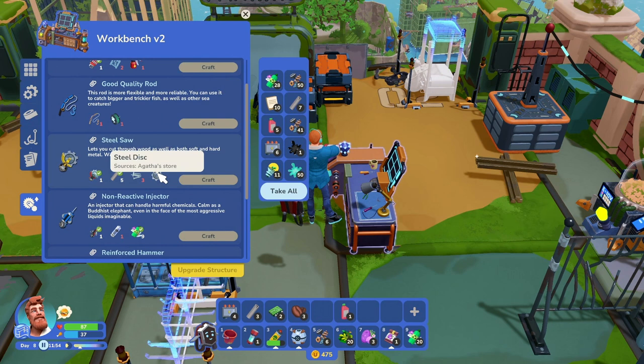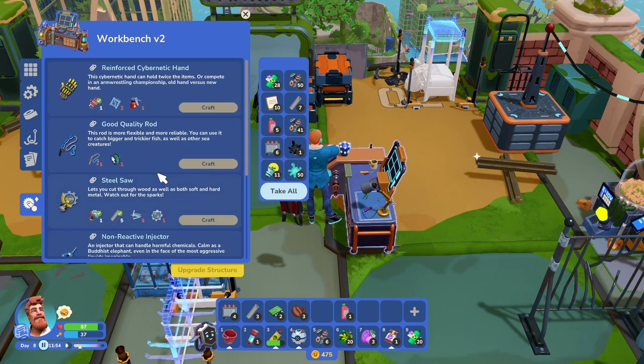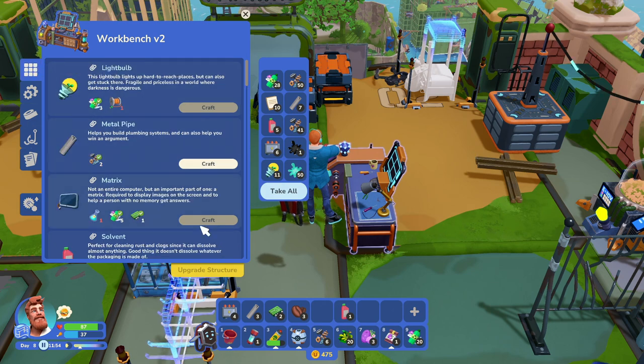The other upgrades are useful too — specifically getting the better fishing rod, which lets you catch more fish to trade. There's another vending machine you'll come across with even more advanced items. The steel saw will help with all the debris still laying around, and you do need it to progress to one of the final areas here, going through the town square.